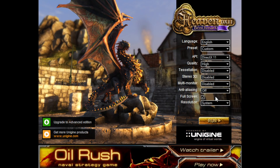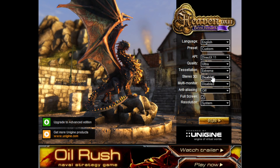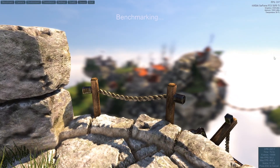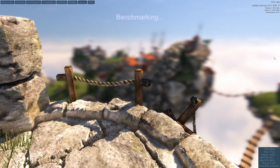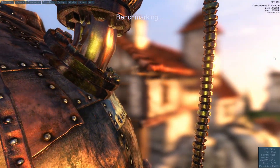When you open Heaven, you'll see a settings menu. Here you'll be able to choose presets — basic, high, and extreme. The higher you go, the harder the test is. For resolution, most people run it at 1080p for easy comparisons, but you can test at 1440p or 4K if you want to see how your graphics card handles higher loads. For anti-aliasing, this smooths edges in your graphics but makes the test harder on your GPU. You can choose between full screen or windowed — full screen usually gives more consistent results.